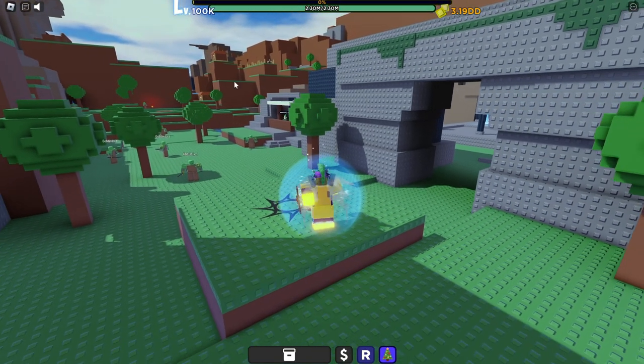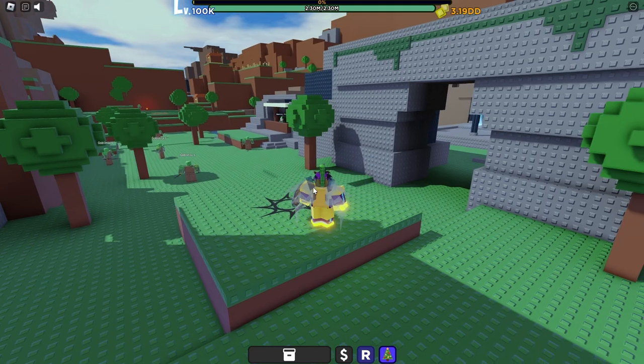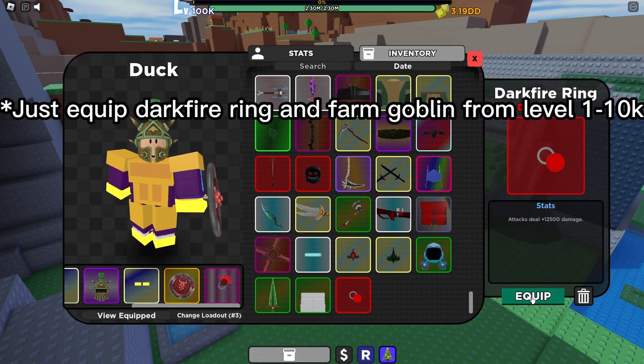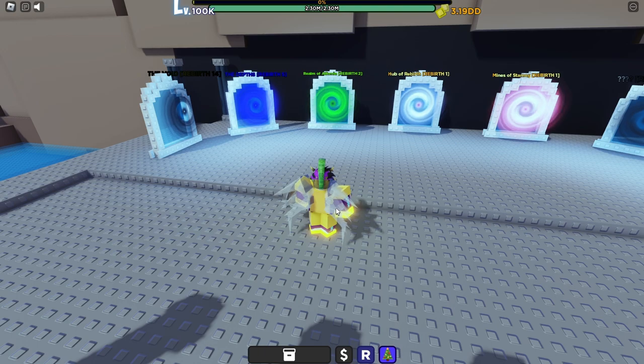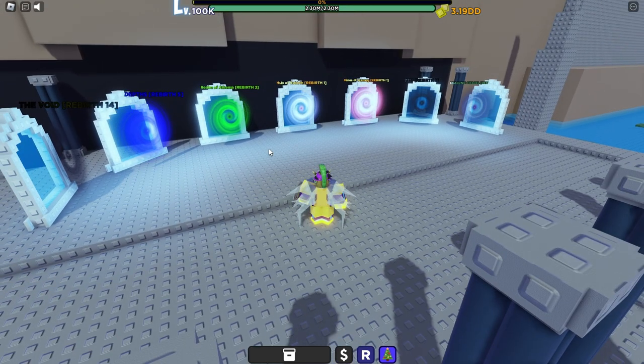Once you're level 100,000, rebirth and then do what I told you to get back to that level. One shortcut: equip the Dark Fire Ring, go back to the rebirth 2 area, fly up to that goblin we killed previously, and kill him until you're level 10,000 — you can one-shot him. Then go back to rebirth 3, get back to level 100,000, and follow me.